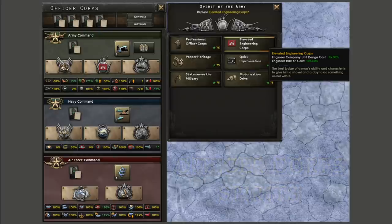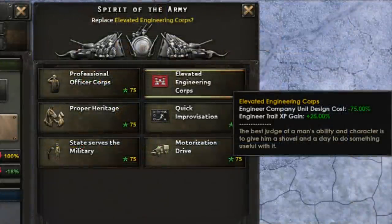The Dev Diary itself keeps things pretty vague, not describing what a lot of the spirits do, but we do see Elevated Engineering Core. As far as we can see, Elevated Engineering Core is going to be a Spirit of the Army, which is the central button in Army Command. Here it gives you Engineer Company Unit Design Cost and Engineer Trait Experience Gain. These may appear some obscure buffs, but don't worry, they are explained a little bit more as we go further down the Dev Diary.